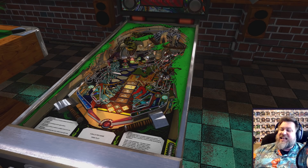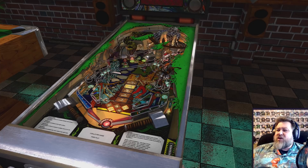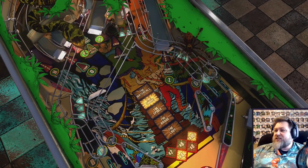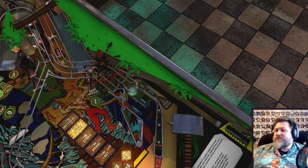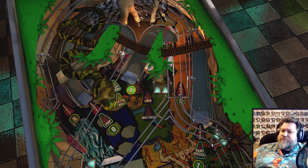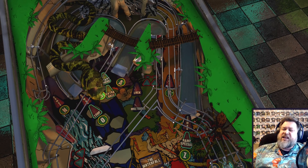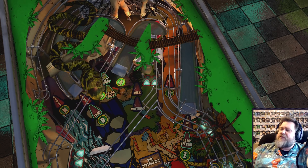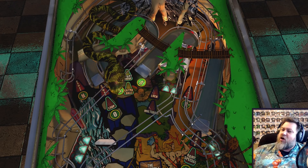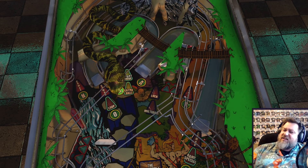This table — I like it. It's straightforward, not entirely difficult. So let's go over what I've learned. We've got these blue targets — there's a whole bunch of them: three here, two here, two here, about seven all together. Hit all those and the lock is lit. Hit the lock, you get another ball. Hit that spot again and you get two-ball multiball, which could be good for racking up a bunch of points if you can actually hit the ramps.